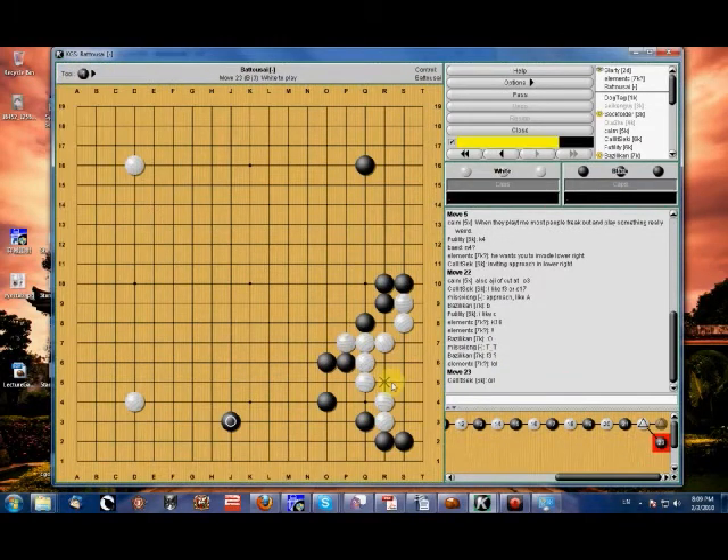We can easily count this. Black might have given white a few points on the right-hand side — not very much. Can black obtain more for himself? Of course he can, very simply with just an extension. Knowing this is a big move requires a little bit of reading. You can see that black has a wall and sente to use that wall, so you're going to want to do that.